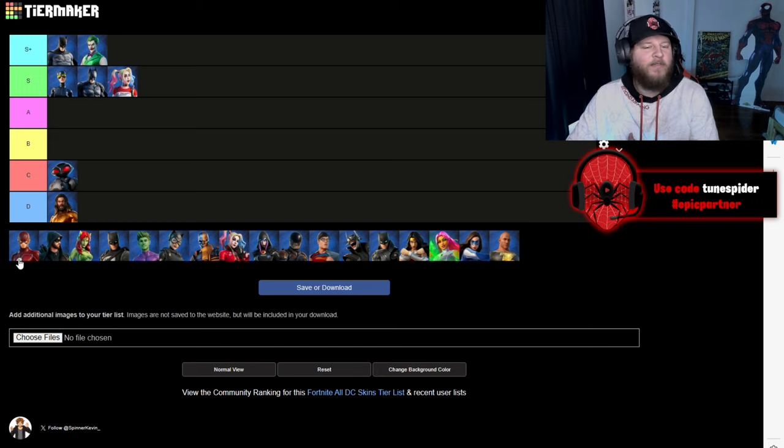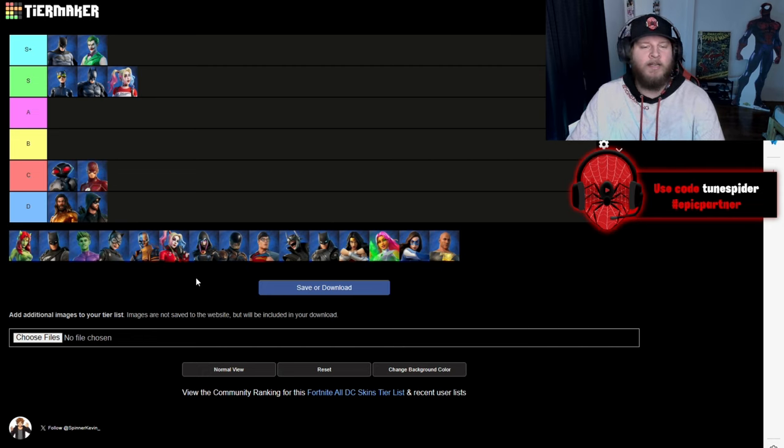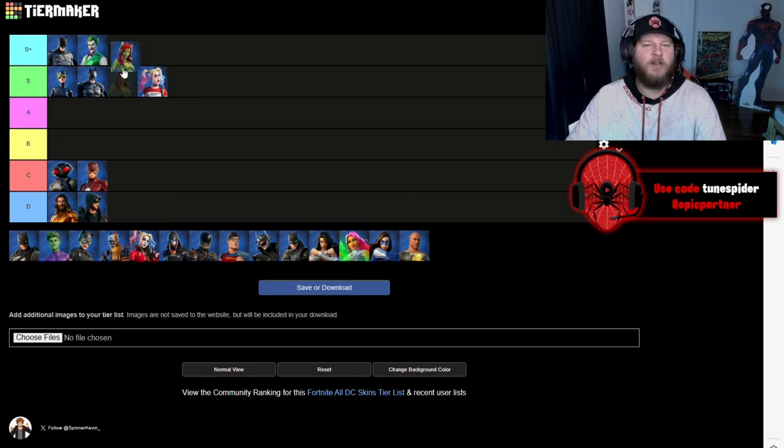Next we have Flash, but they did the CW Flash and I don't really like that suit. I really wish they would have done a comic accurate look — putting it in C. Green Arrow going in D, I was not very stoked that that was a Fortnite Crew skin. Up next is Poison Ivy and yeah she's going S Plus.